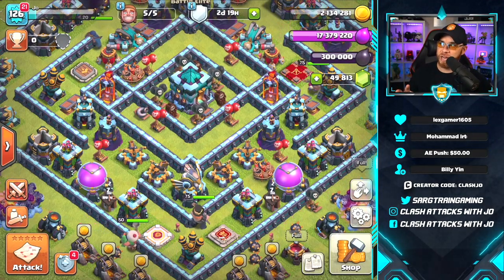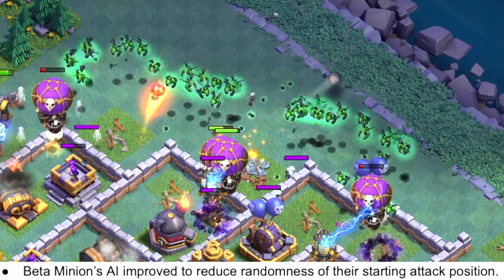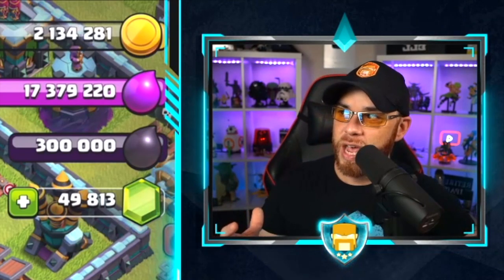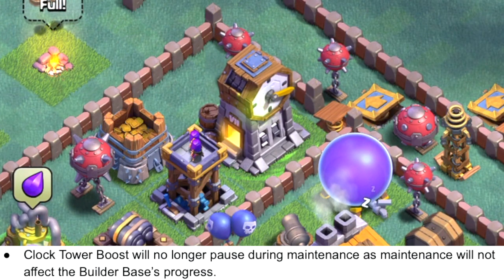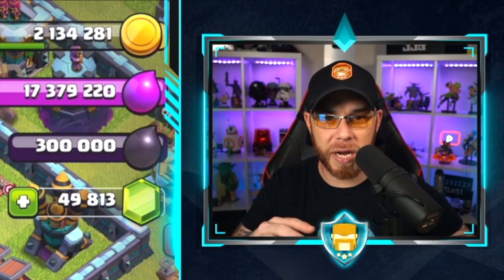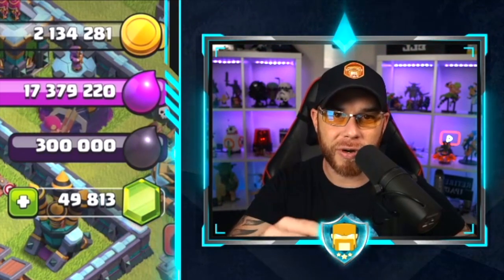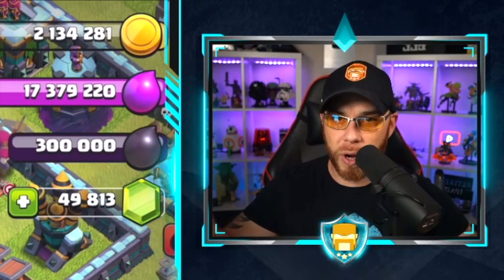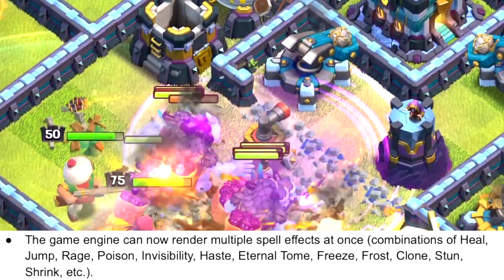There are also some Builder's Base improvements. The Builder's Hall beta minions AI has been improved to reduce randomness of their starting attack position. Additionally, the clock tower boost will no longer pause during maintenance breaks, as maintenance will not affect Builder's Base progress — so your clock tower will continue to run through maintenance.